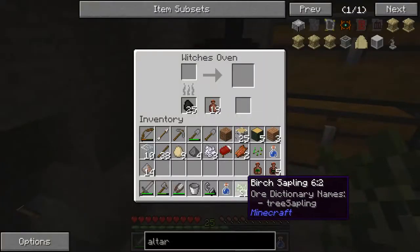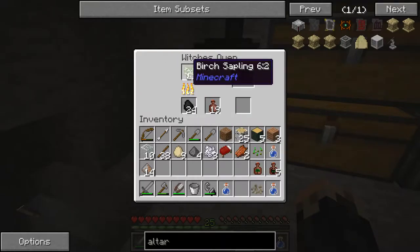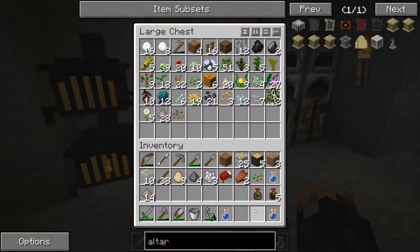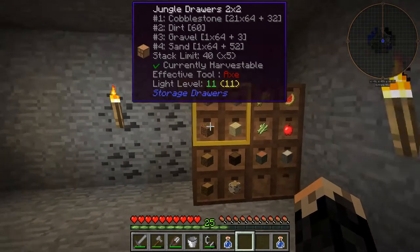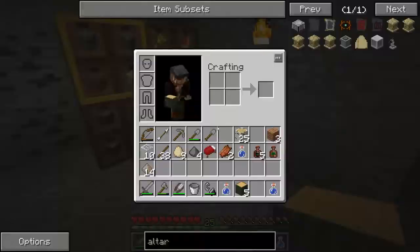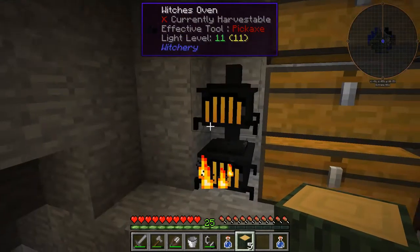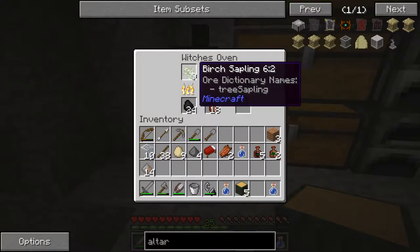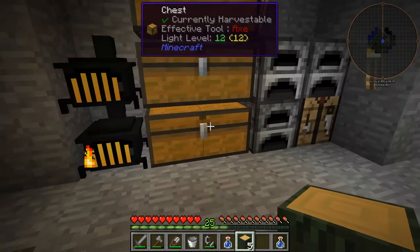I'm going to take some of these birch saplings — these make Breath of the Goddess occasionally when you cook them. I'm basically just going to wait until I get one more. In the meantime we can toss some more seeds in here, toss the bone meal in here, keep the bed on me. I did get a Breath of the Goddess — and another one. Alright, that's enough for now.